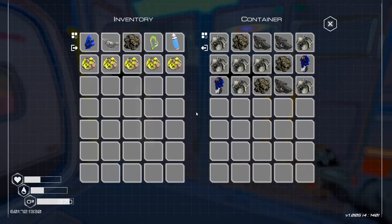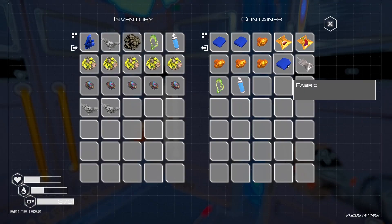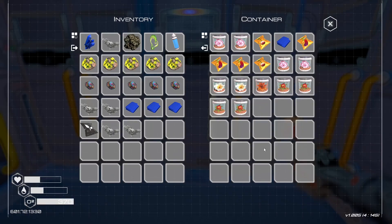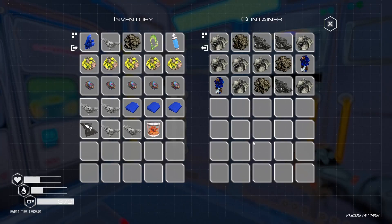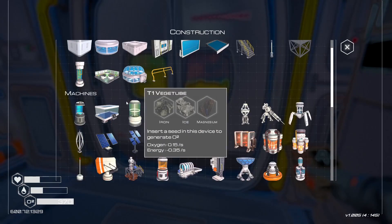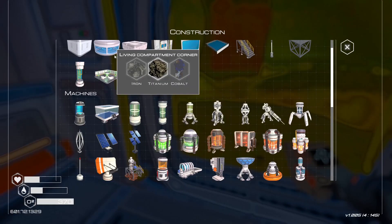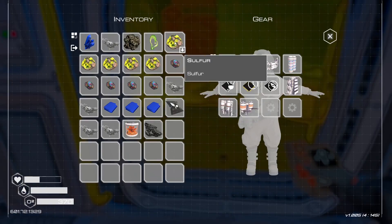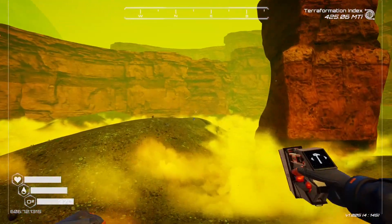Pretty good. Anything crazy in here we need? Wow, there's a lot of good stuff actually — whoa, fertilizer! Sweet — oh, it's a golden seed too! Well alright. Do we have enough for an advanced crafting station? Magnesium and silicone — yep, we can grab some of that after we drink some water and eat a bean. Good thing I left those in here!